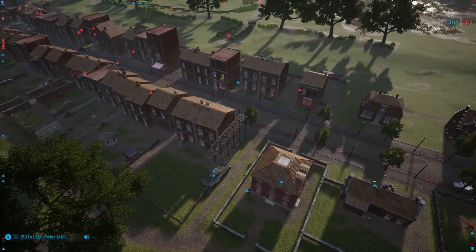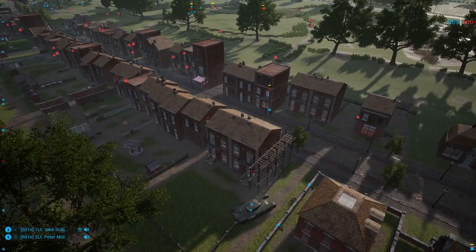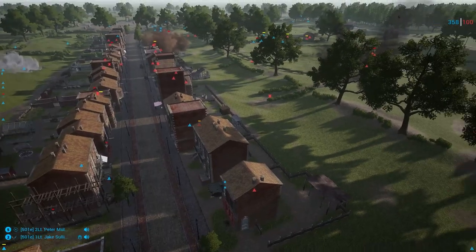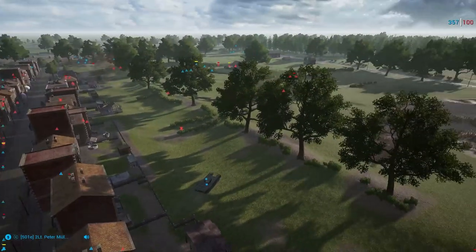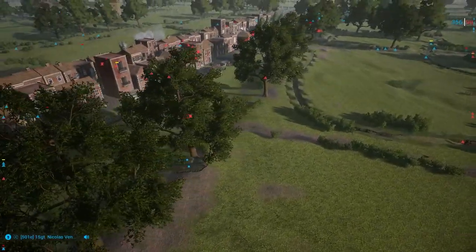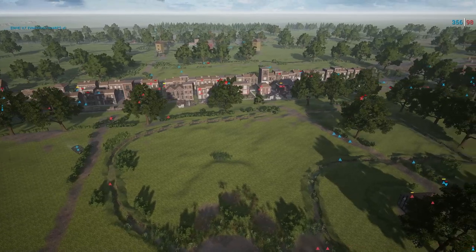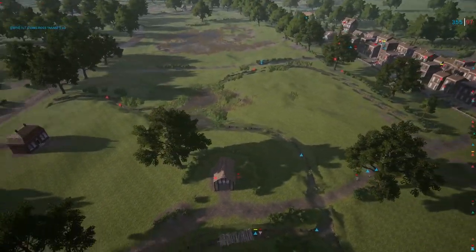501e can keep this Churchill supported and it's going to be devastating on this road, but you need lots of infantry support with all these buildings here. The Churchill is going over to the other side trying to clear up that flank so 501e can get in from both sides. You can see the tickets draining fast for Knights of the Windmill as 501e surrounds them on objective right now.